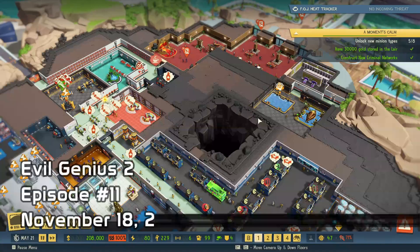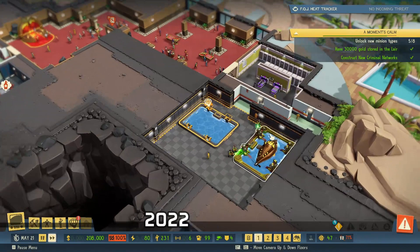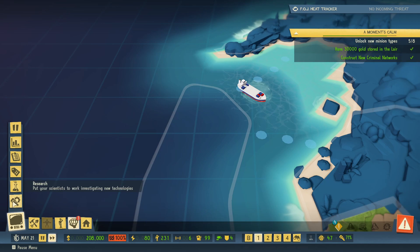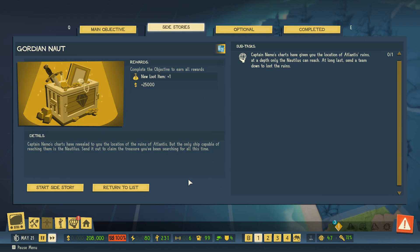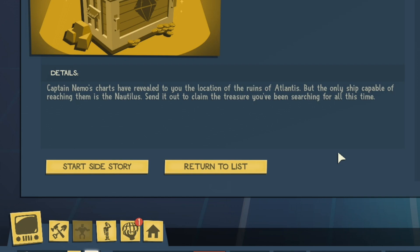Hello everyone, I am Pyro Falcon and this is Evil Genius 2. In the last episode we got our submarine set up for the oceans campaign and we now have two more pieces of loot unlocked. We have the Gordian Knot and Rhyme of the Angry Mariner. It doesn't matter which one we do first — we need to do both. Let's hit the one on the left: Captain Nemo's charts have revealed to you the location of the ruins of Atlantis, but the only ship capable of reaching them is the Nautilus. Send it out to claim the treasure you've been searching for all this time.